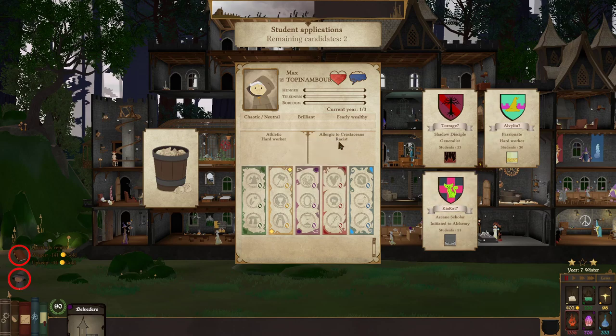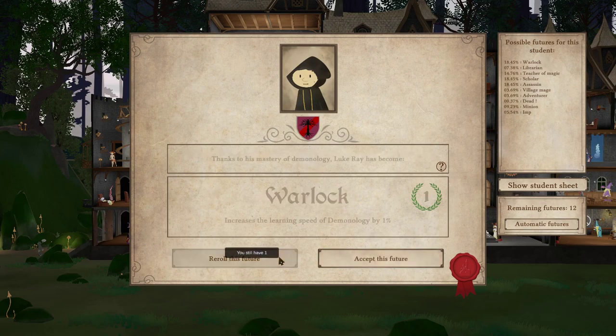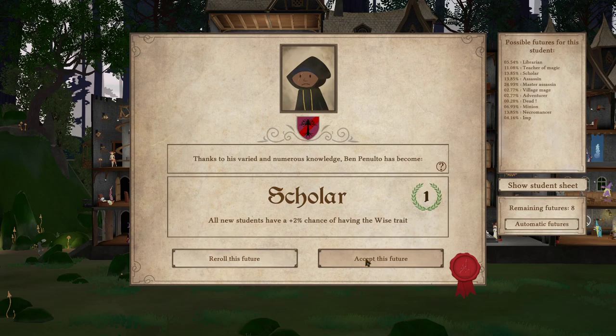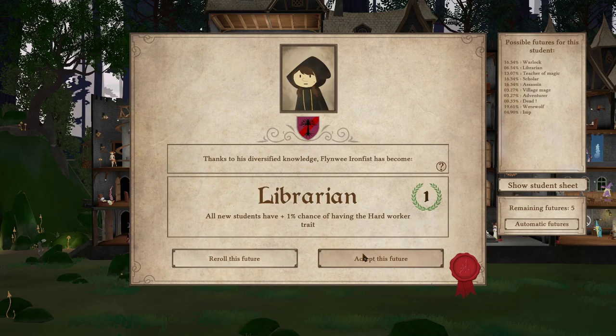We're taking shadow mana students. See, like this - like racist trait - how much do we want that? In this one we're going to take them because we're just taking every student essentially. You're allergic to crustaceans, you go there. We're getting some solid ones - a minion, a werewolf. All students have two percent chance of having the short sleeper - that's interesting. I've never gotten a werewolf before. Master of portals, assassin, warlock, necromancer - all the shadow students are really solid.